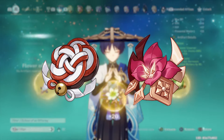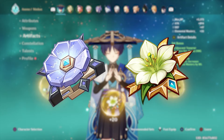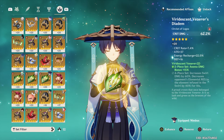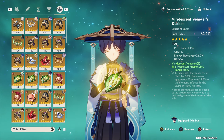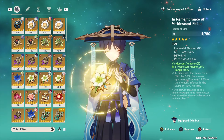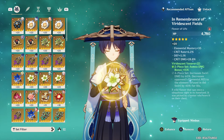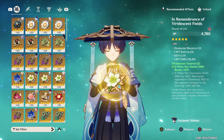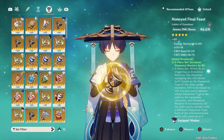It's way better to focus on 2-piece Anemo sets because you can rely on attack increases from external factors like Bennett's ult and the Pyro buff. When you have no other option, you can go for 4-piece VV — the usual fallback for most Anemo characters — but since Wanderer is a DPS and VV is best suited for supports like Sucrose and Kazuha, you really won't get much from this set. The one I have on my Wanderer is 2-piece Anemo and 2-piece Elemental Mastery to prioritize Swirl damage, but that's just how I play.